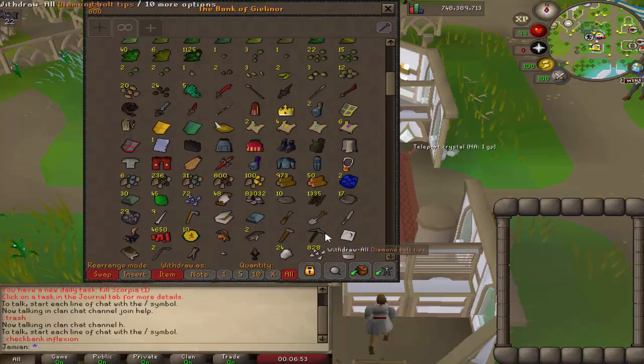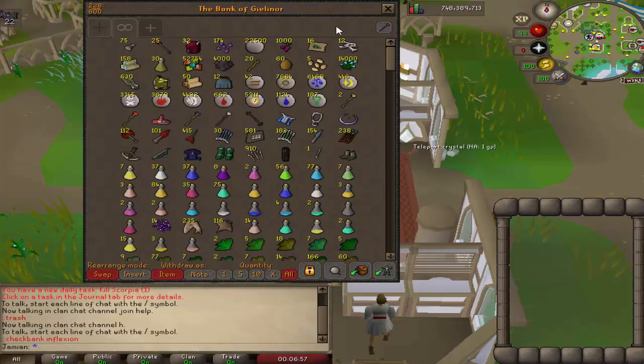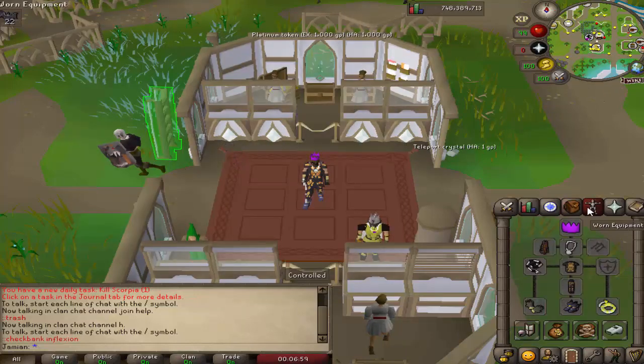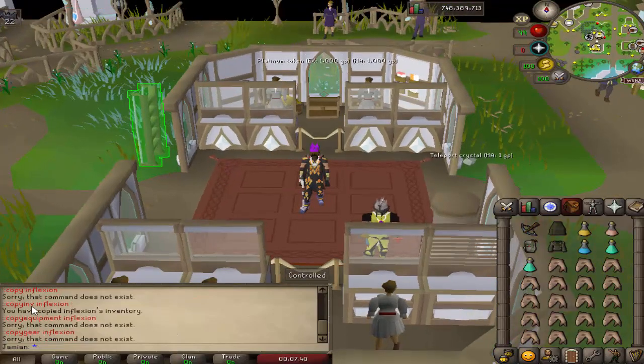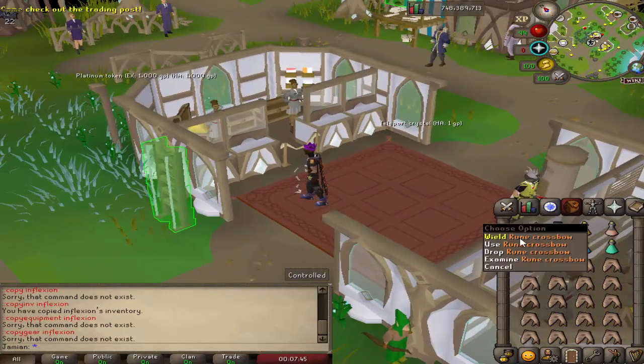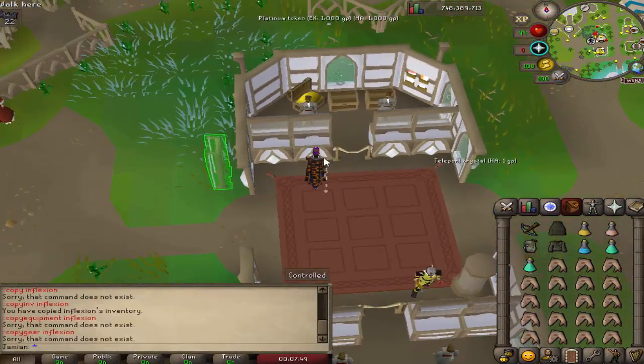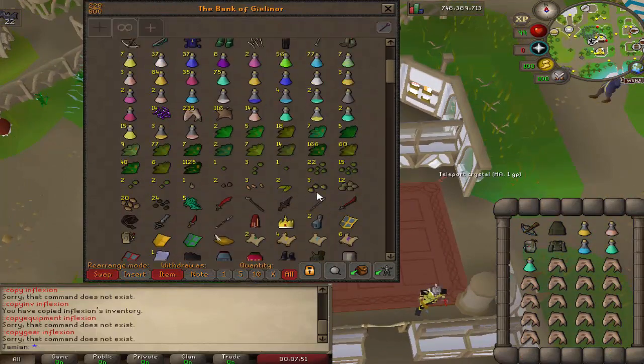I thought he had a Blowpipe, but am I wrong on that? It's possible he's wearing it. We don't have any commands to currently copy their gear, but I could get his inventory, and considering he has a crossbow, I'm guessing he does not have a Blowpipe. But either way, very nice bank. Let's move on to the next person.